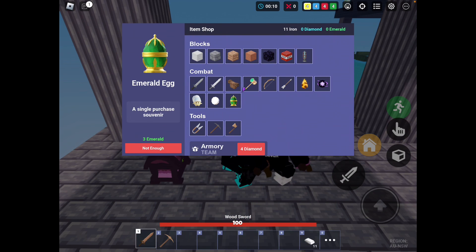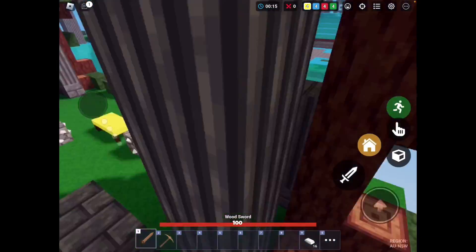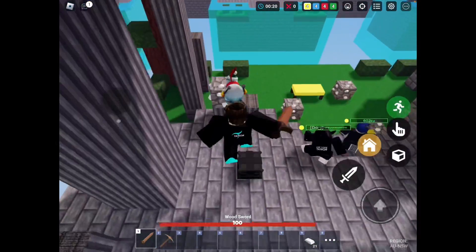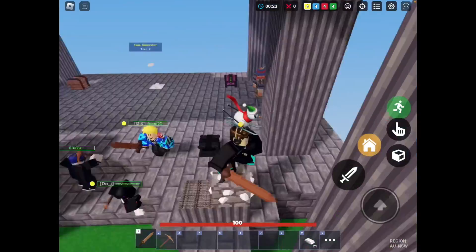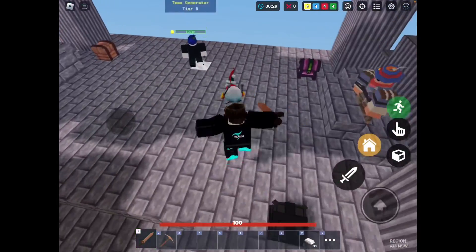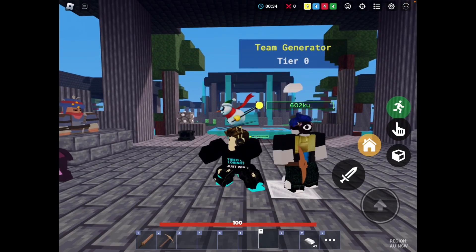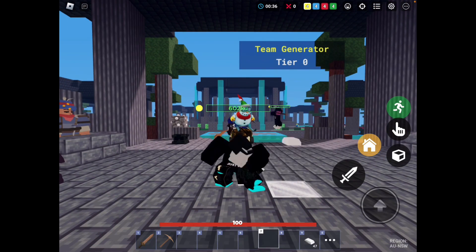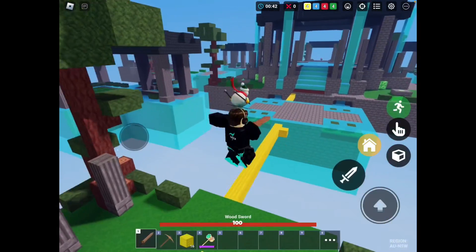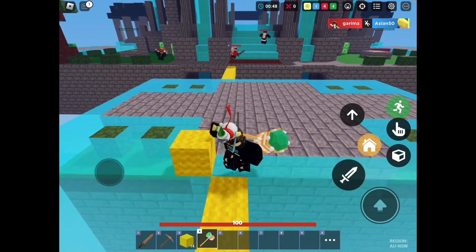There's an emerald egg in the item shop. I've been playing a little bit today. The one time I want my teammates to be at the generator so I can get resources and they go out. Okay, I can get Jade - I just want to get through here. I almost died, Violin!